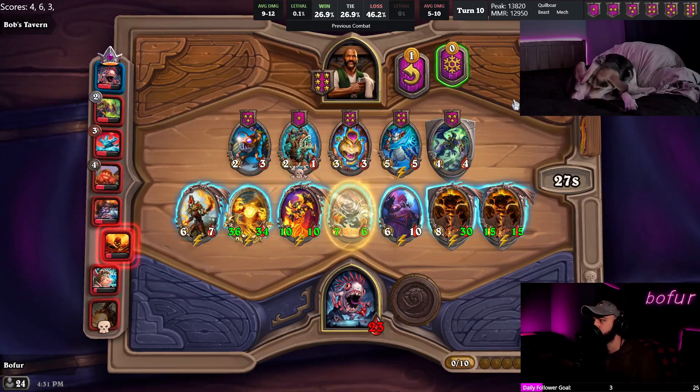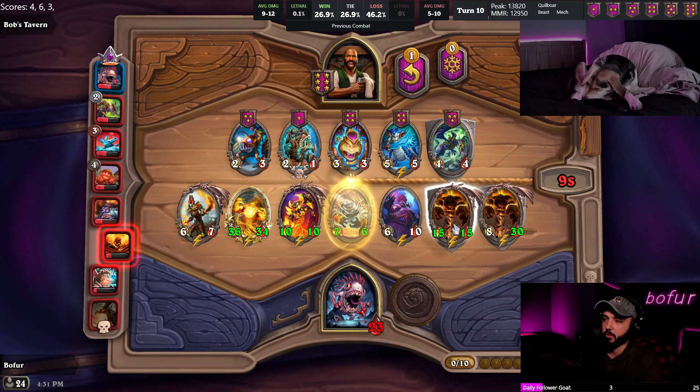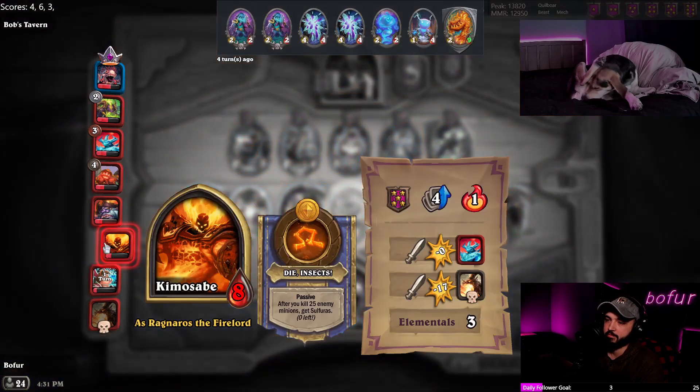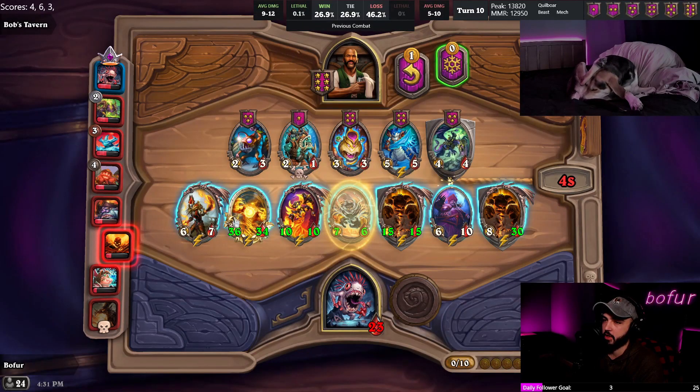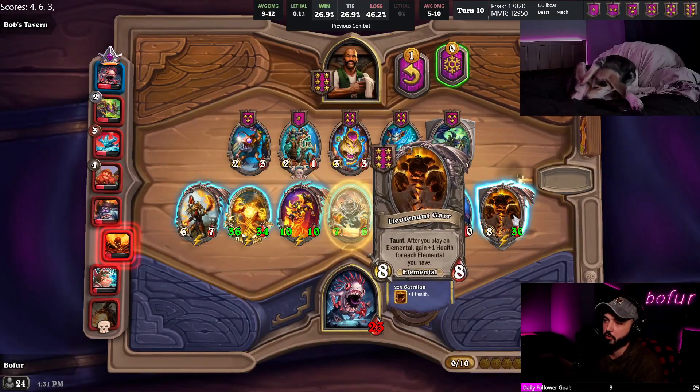Oh, he got his hero power - on turn nine to get his hero power. I've been playing this hero so wrong, and I think a lot of people still play it wrong, which is evidence that some of the new heroes will be a lot better once people figure them out. But at this moment, miss me with that. There's no cleave in the lobby except for Wildfire Elemental - I'm not going to play around a big Wildfire overkilling a 30 or 15 health minion.